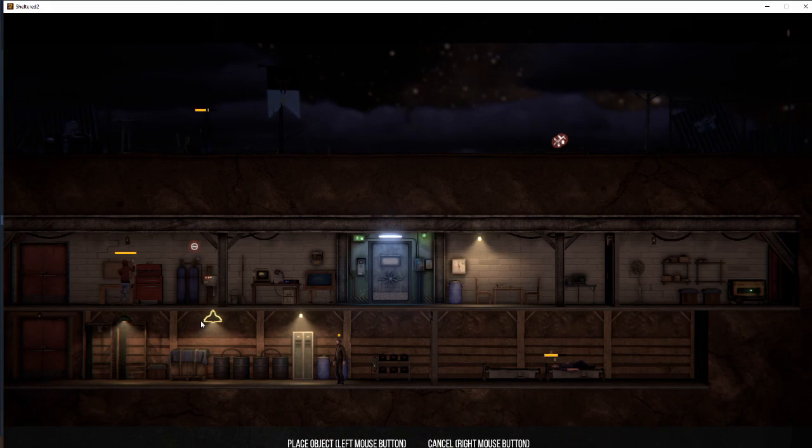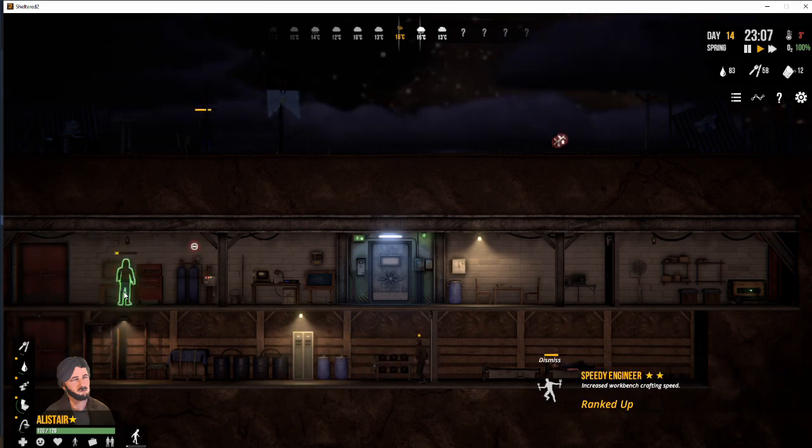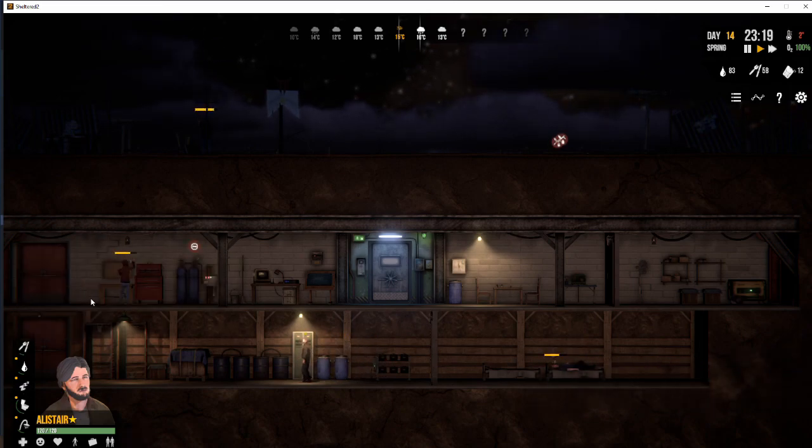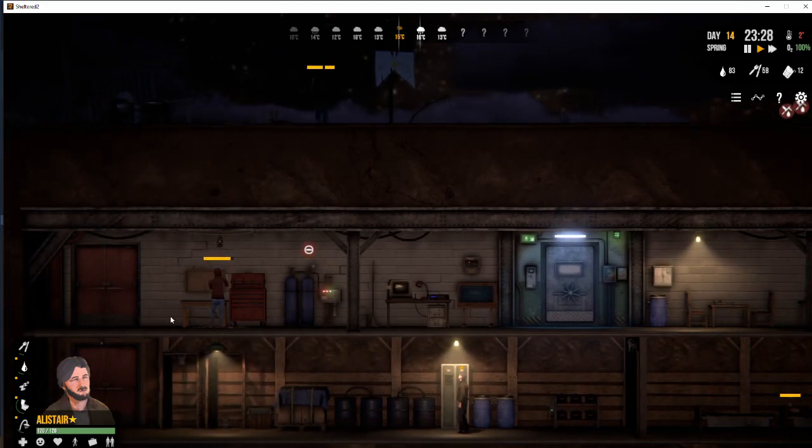Let's get a bit of extra light. The only question is where do we want to put it — over there? You can play around with all the different slots to decide where you want to put it. Having light over your workbench is a good idea because it improves crafting speed. Not by a huge amount, and to be honest you can do it much better with skills, but at the same time it is worth doing.